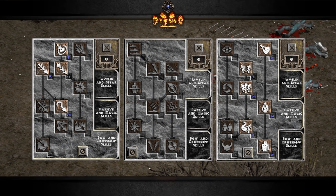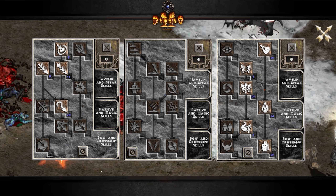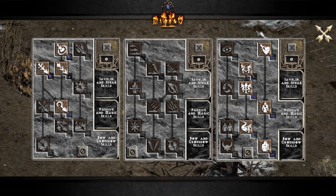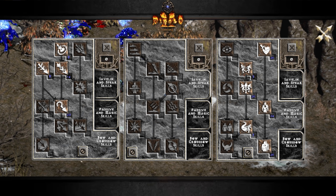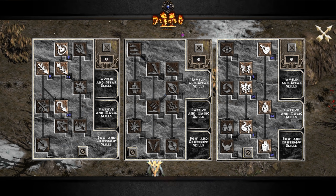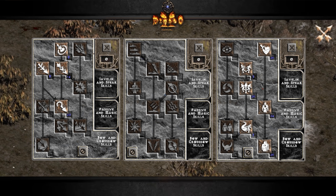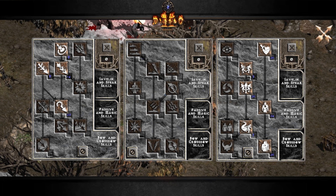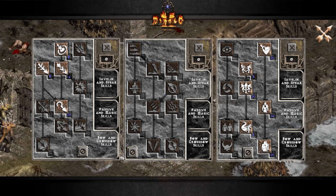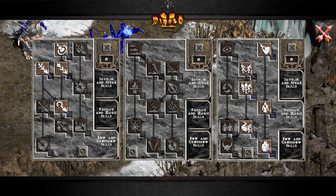Starting with skills I invested 20 hard points into: I put 20 into Guided Arrow — this is your single target boss killer, what you focus on when there aren't many monsters on screen, since Guided Arrow is more damage than Multishot for single targets. Then I put 20 hard points into Critical Strike so you have a chance of doing double damage for every arrow. I put 20 hard points into Avoid, which gives you a chance to dodge enemy missiles while standing still.